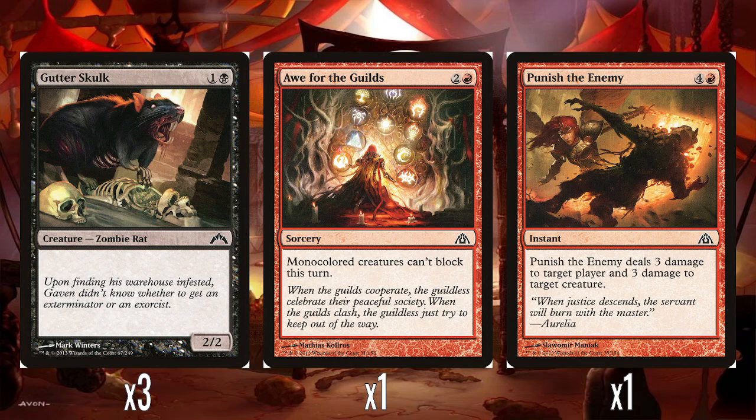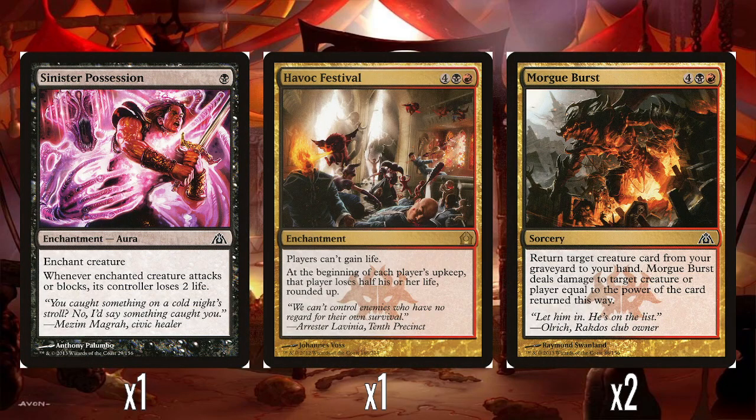A single Punish the Enemy — four and a red, instant speed. Does 3 damage to target player and 3 damage to target creature. It's just very expensive to do double Lightning Bolt. Three damage is fairly chunky, but it's very expensive at five mana. And that's the only burn spell? And we're playing black-red — that's the only solid removal spell, which is insane to me. A single Sinister Possession — 1 black mana aura on a creature. Whenever enchanted creature attacks or blocks, that controller loses 2 life. I suppose you put it on an opponent's creature so they don't want to block you or attack you when your stuff can't block anyway.